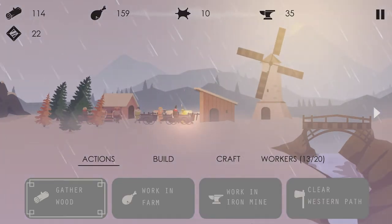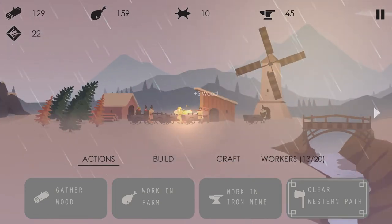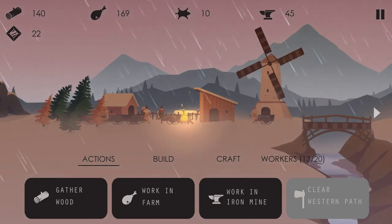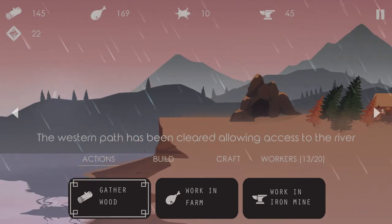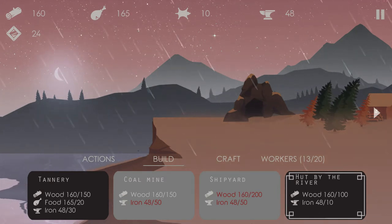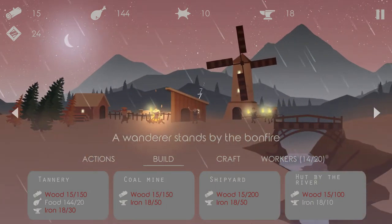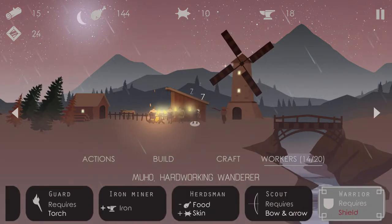Eventually we'll get everything all figured out and completely expanded. Obviously I can clear the western path, but I'm not really sure which way is west. I assume it's these copse of trees over here that the people are gathering from, so I'm kind of scared to clear it, but I suppose we should at some point. The western path has been cleared, allowing access to the river. Now we can go to the river — we can get the coal mine, shipyard, hut by the river, which will expand the amount of workers we're able to have.